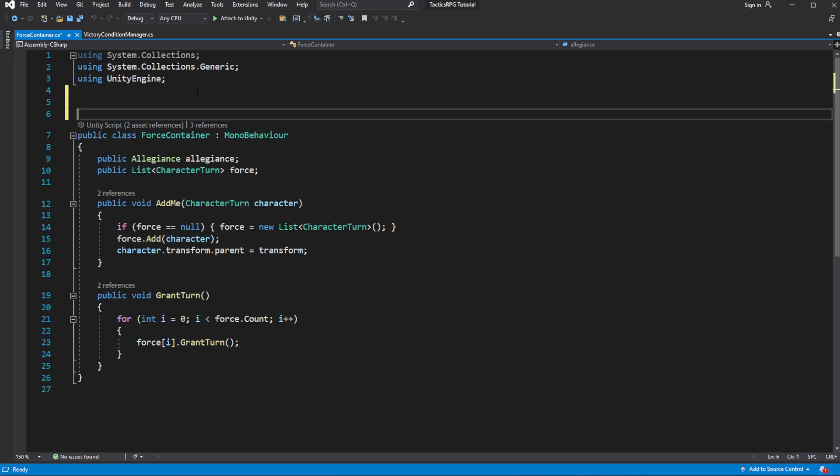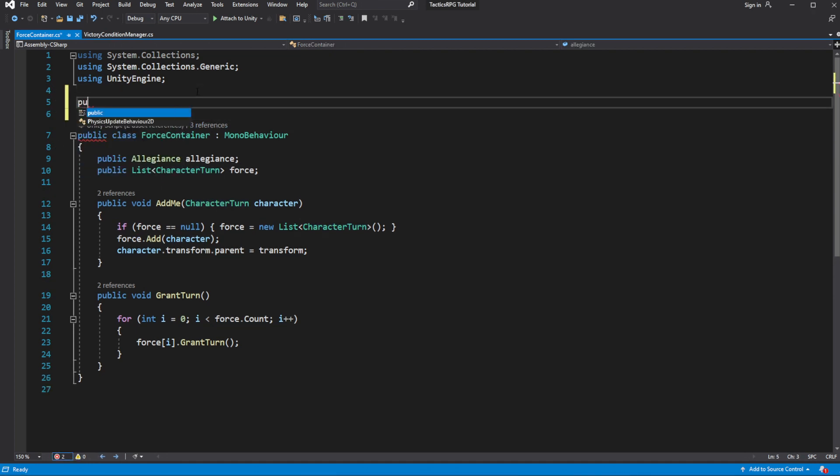Let's change our container a little. Let's introduce a ForceMember class, which will store a reference to the character and character turn.